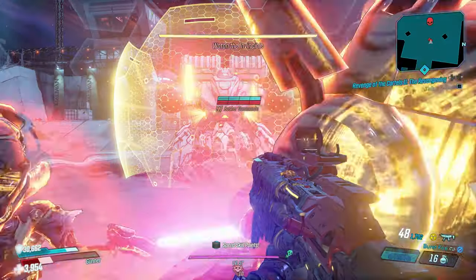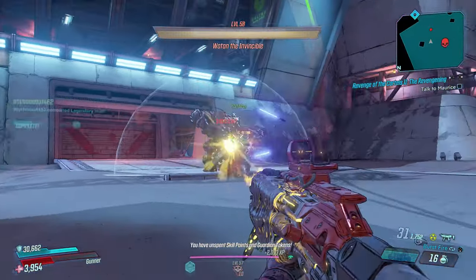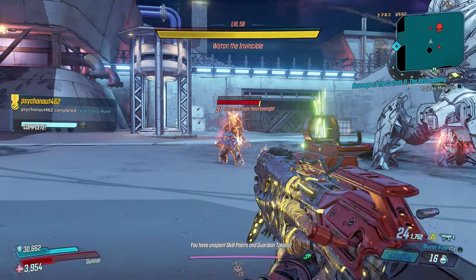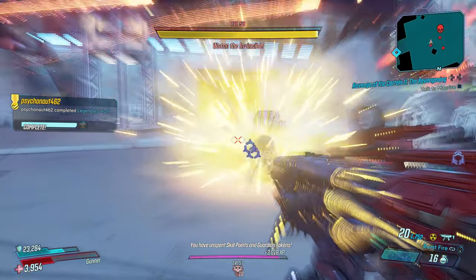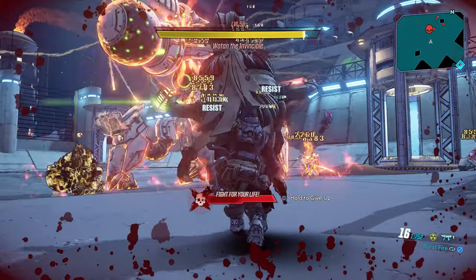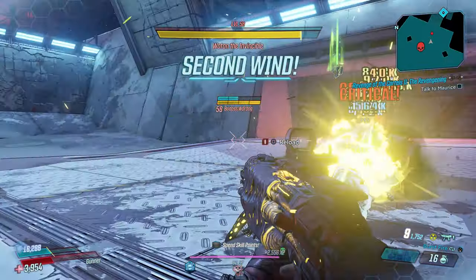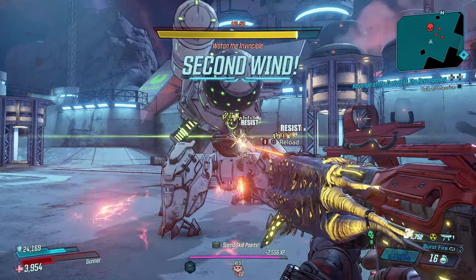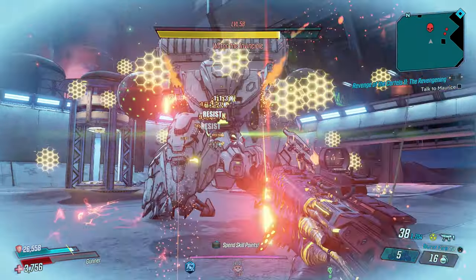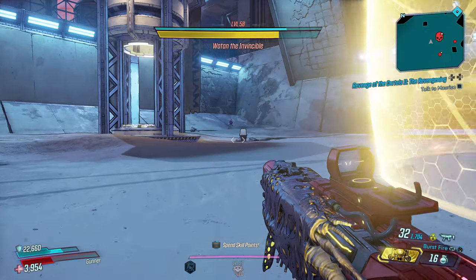Now we're going straight into the Wotan battle. I took down Wotan's shield instantaneously with one needle shot explosion — he was really weak against this Chaos-on because of the elemental damage. You might ask about radiation damage, but I'll explain that. This weapon will save your butt when you're in the raid and in boss battles — that's why I made it so powerful.